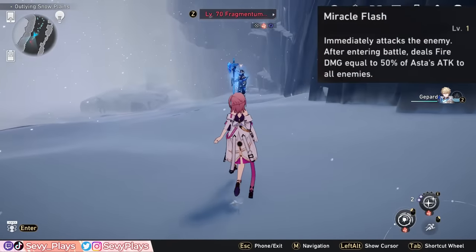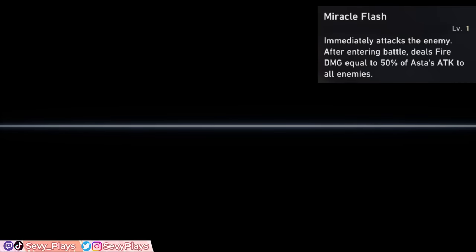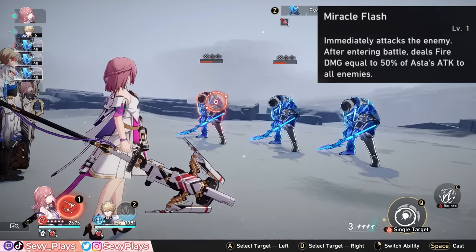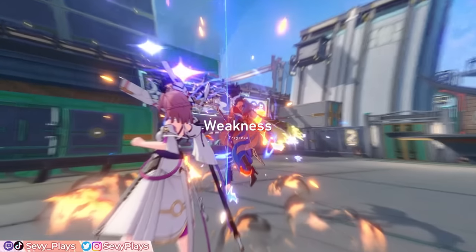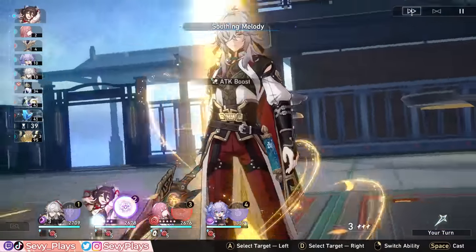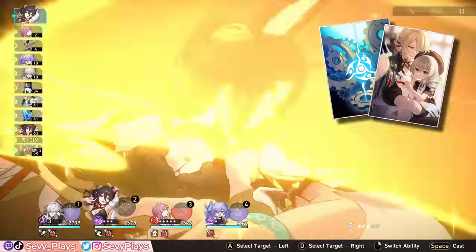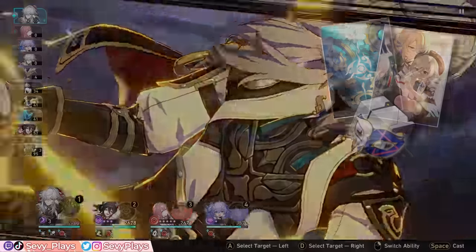For her technique, she can initiate a battle to deal fire damage and reduce fire weak toughness. This also counts towards activating her charging stacks, so she can start the battle with some or even full stacks depending on the enemy mob. If you have the technique points to spare, it's a good way to immediately buff your team and start breaking the enemy. Note that equipment like certain light cones that give energy upon attacking, or the thief set which gives energy upon breaking enemies, can also trigger by using her technique.